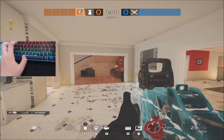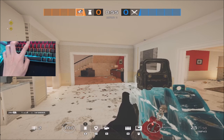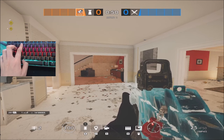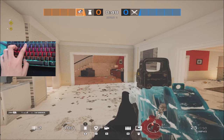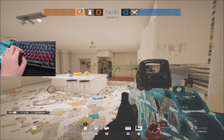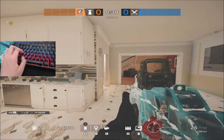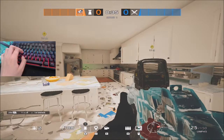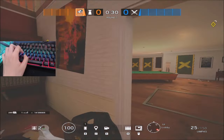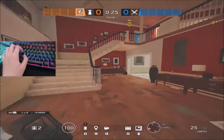On attack, by default pressing 6 deploys your drone. I don't like having to stretch my finger out that far, so I rebound it to 4, with 5 to access my cams. I feel like this is just more efficient because in a tactical game like Siege, the last thing you want to do is fumble around for buttons. Everything should just be natural — an extension of your hand and your mind. By optimizing your key bindings, you're really helping yourself in the long run.